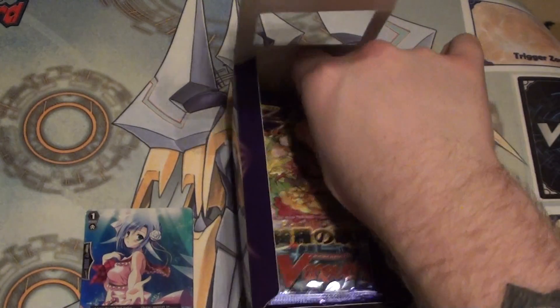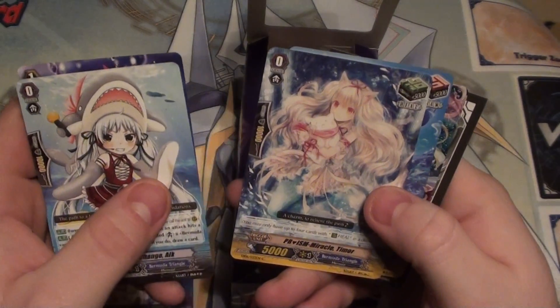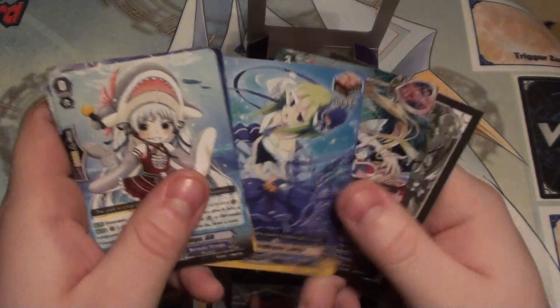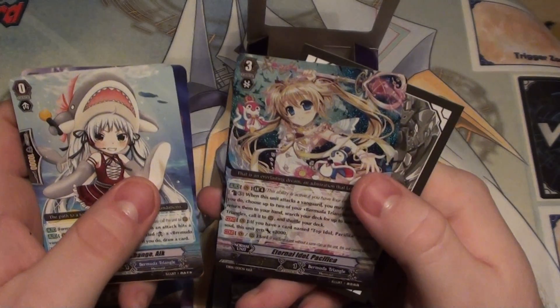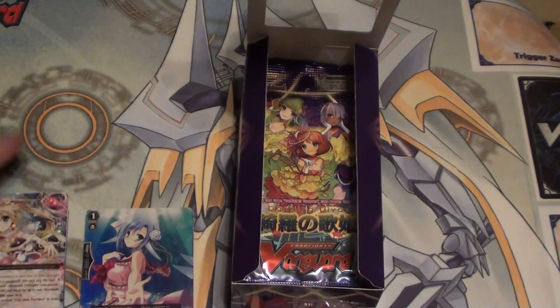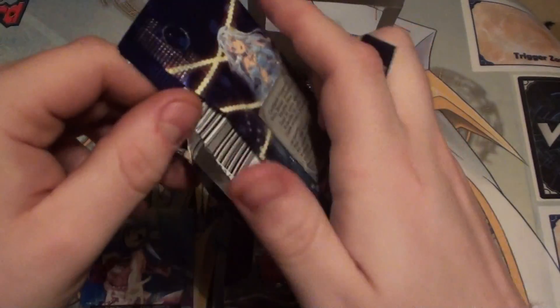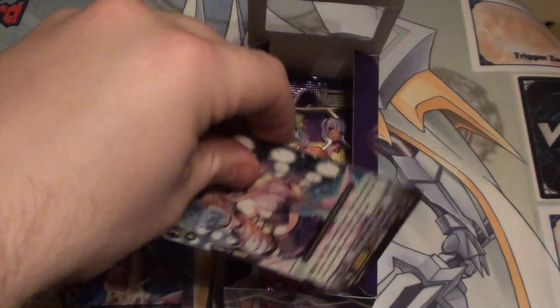Let's move on to the second pack. Grade 3, 11,000 attack — Eternal Idol Pacifica. Nice. By the way, that was a triple rare.